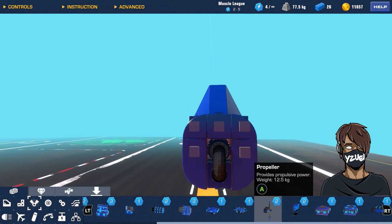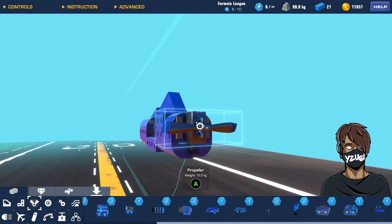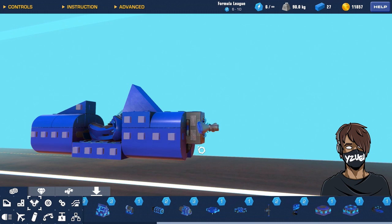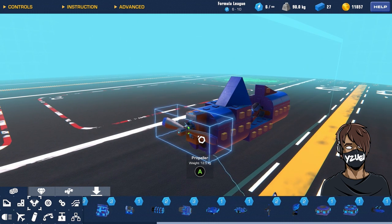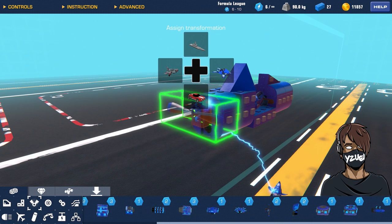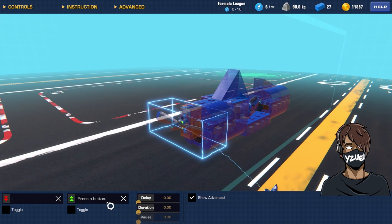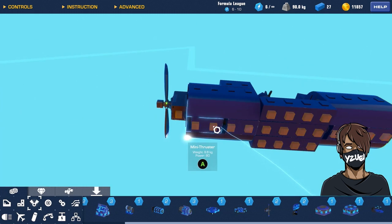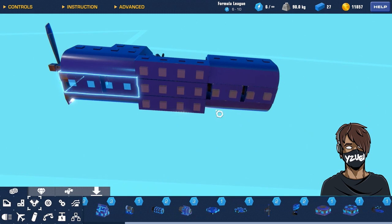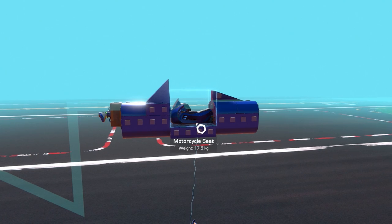Go into your propulsion and add the propeller — grab the propeller piece, rotate it to the middle, and connect it to the front. The final thing we need to do is configure everything. I'm playing on Xbox so I need to change the binding from A to RT as my preferred control — make sure you do the same for the mini thrusters as well. Once everything is built and configured properly you should have something like this.